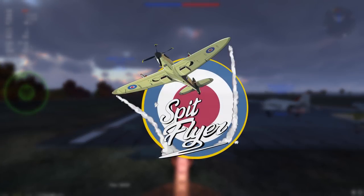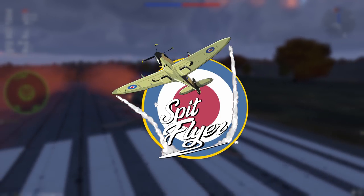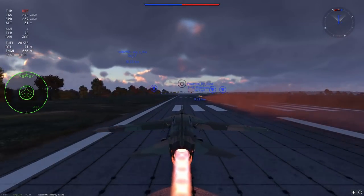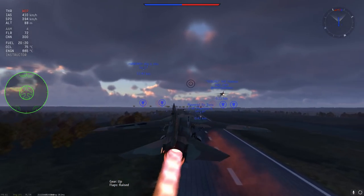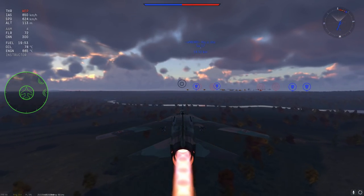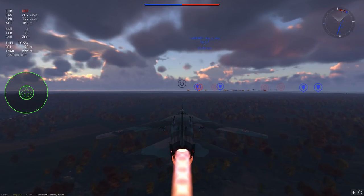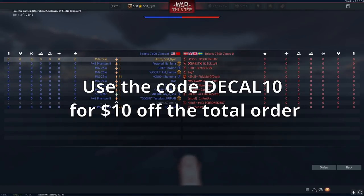I now have a decal in game. You've basically made it when you've got yourself an in-game decal. If you want to get this decal and support the channel, you can buy anything off the Gaijin store — even the $1 150GE pack — using the affiliate link in the description. You'll get the decal and support the channel. I've also got merch with the same design, and a promo code appearing on screen that lasts until the 31st of October.